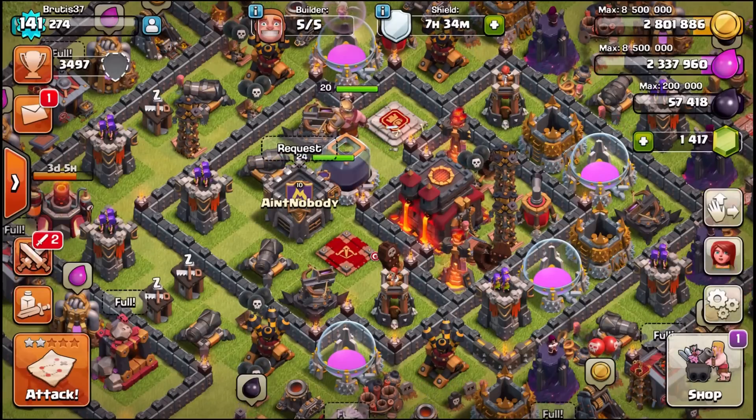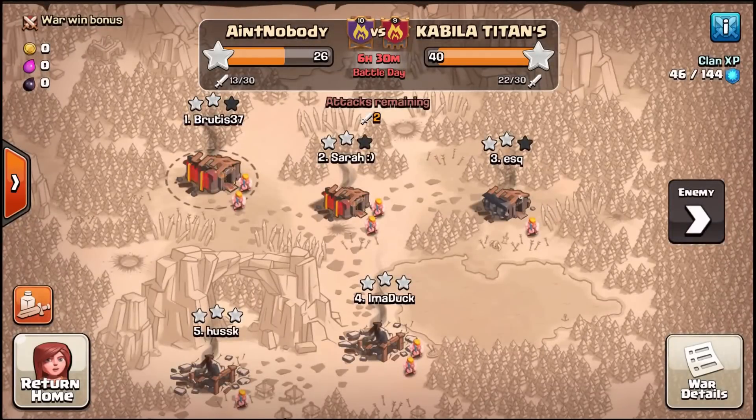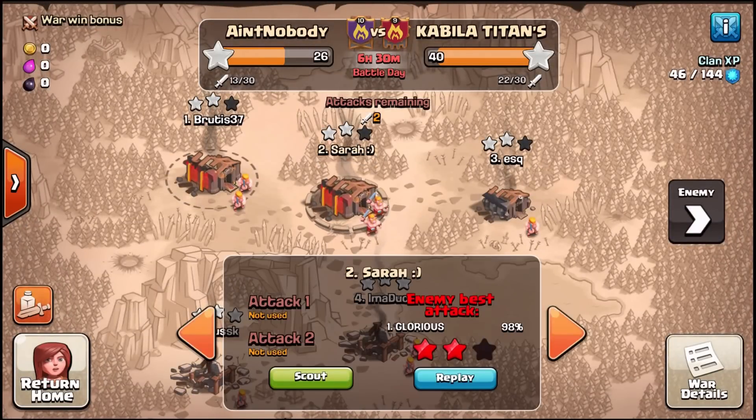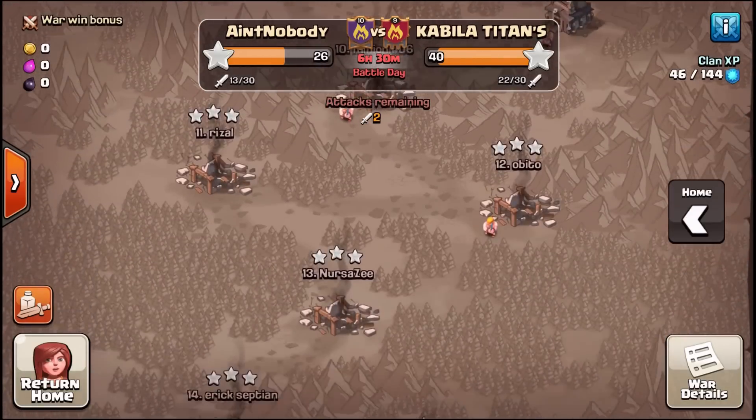Let's look at the current war. I want to talk about timing and planning out your attack. It's an okay match — they've got one Town Hall 10, we have one Town Hall 10, they have a 9.5, we have a 9.5. Their number one missed to clear a 9.5 and they don't have any more 10s, so we'll probably exploit that. We haven't really even gone yet, so we'll be putting that together.